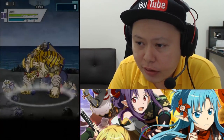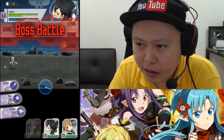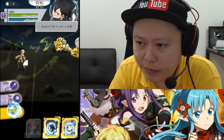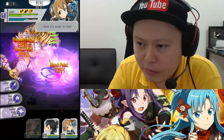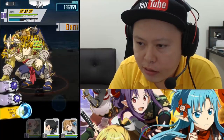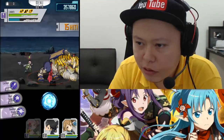Okay, here we go, let's try again. Still with the same tactic but I'm trying to do it faster this time. Skill 3, then one normal attack, go behind the enemy. Skill 3. One, two, and then parry.